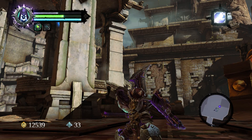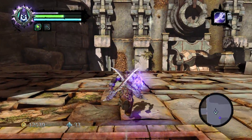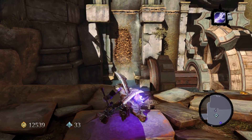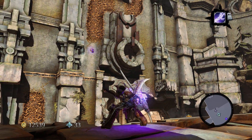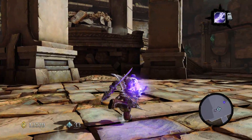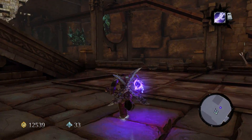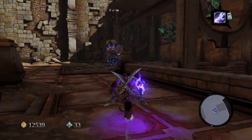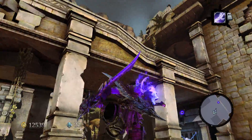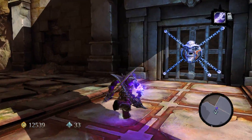Hey everybody, this is Rhydo and we're back to Darksiders 2. We've got more of a puzzle to perform and solve. Can I get to that wall and climb up there, all the way over? Maybe, maybe not, because I've already got the key and there's already a door with a key to unlock, so let's see what happens when we do this.